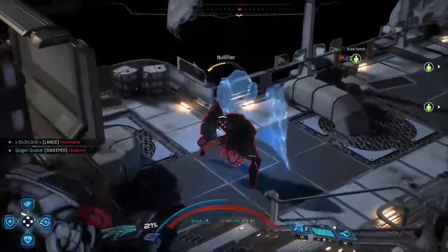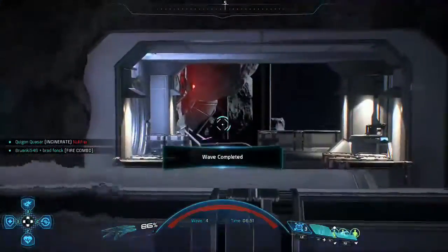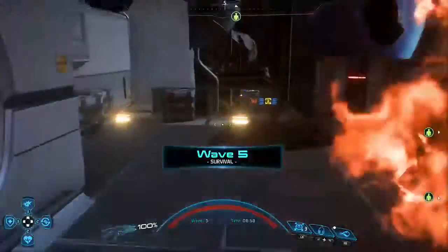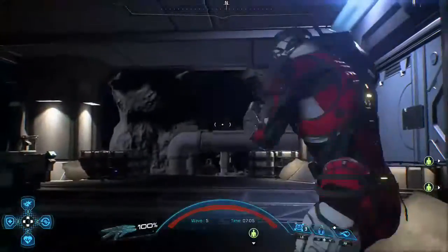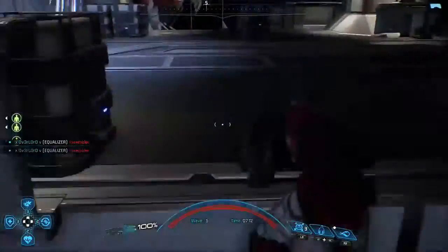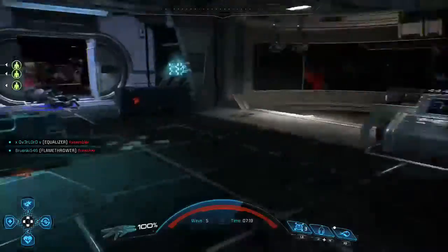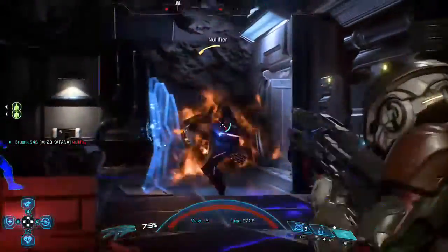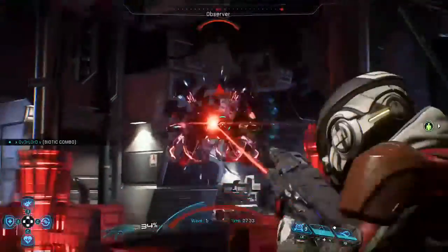I'm going to put it to work with the infiltrator's powers a little bit. When you use the tactical cloak and shoot out of it, it gives you a damage buff. But this isn't really the gun for an infiltrator or the tactical cloak strategy, in my opinion, because it's a three-round burst — you're not going to get much of a damage buff per trigger pull. The tactical cloak generally works best with a semi-automatic weapon like the Matok or the Halberd if you're going to use assault rifles with an infiltrator.